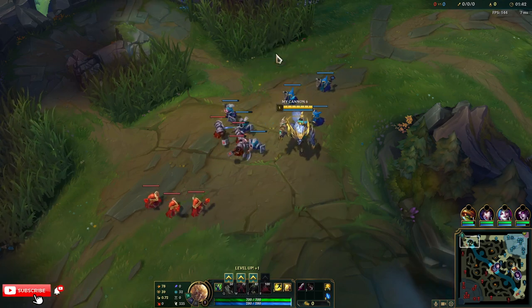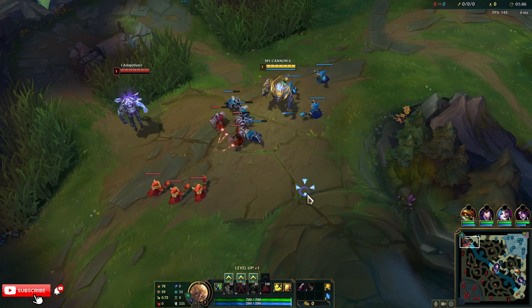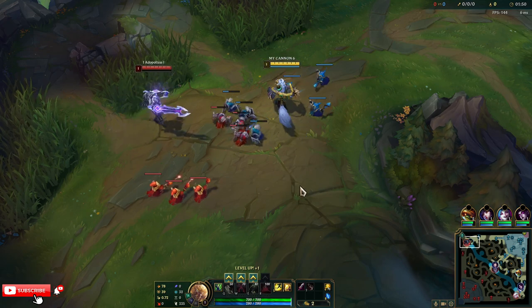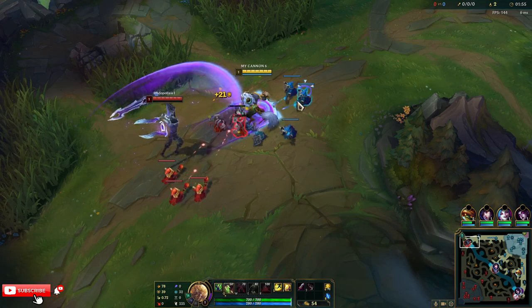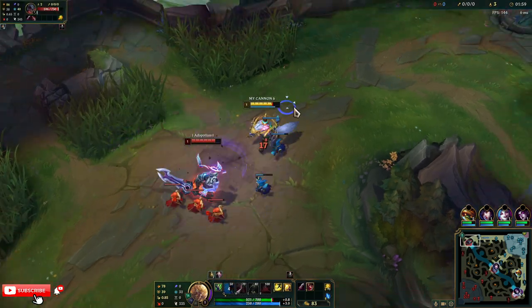I think I'm gonna go Blade of the Ruined King first so we have attack speed, on-hit, and healing — because if I don't heal while I'm attacking I might just die. Then we'll go Kraken Slayer and Phantom Dancer. Gnasher's Tooth also gives a lot of attack speed, so we'll get that too.